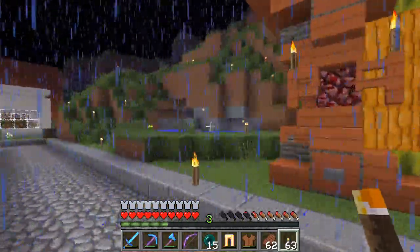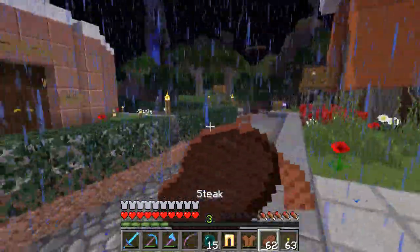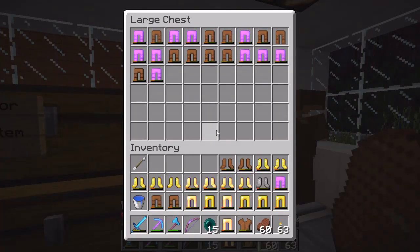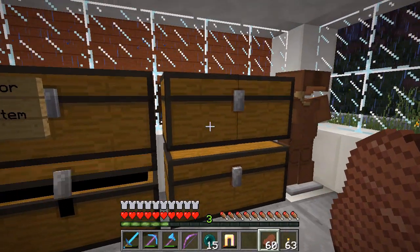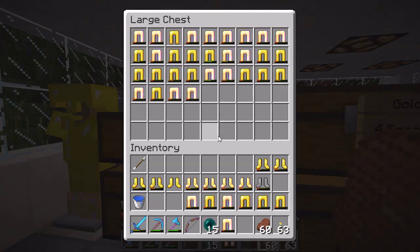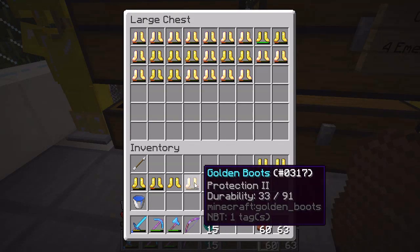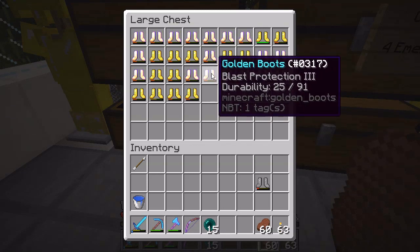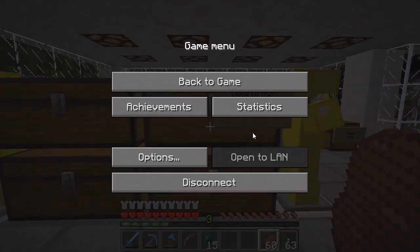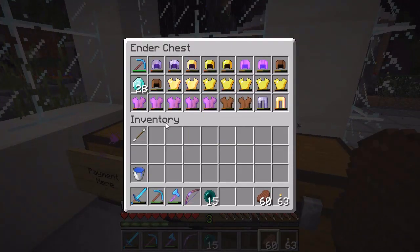I had to come in here and put in some jack-o-lanterns to get the light levels correct on the floor, otherwise we would have had spawns in there, and we definitely don't want that. You might notice some stuff in my inventory — a bunch of used armor. We've got some extra material to put in the shop to restock with. I've been using the skeleton grinder like crazy and getting a bunch of stuff. Right there — Depth Strider 3. There is some good stuff if you're willing to rummage through. We've also got some more chain armor.